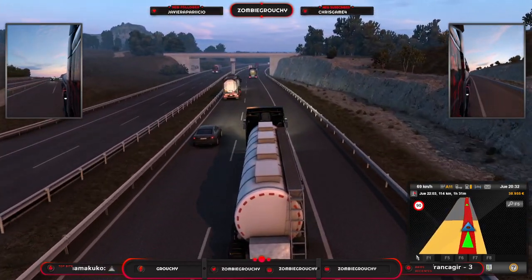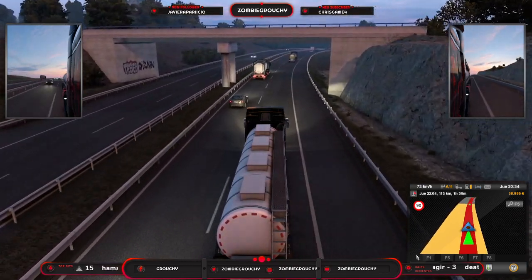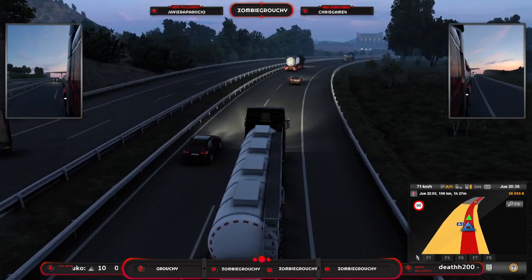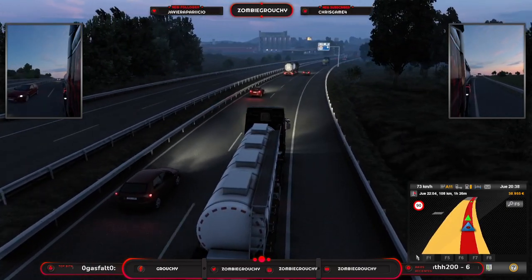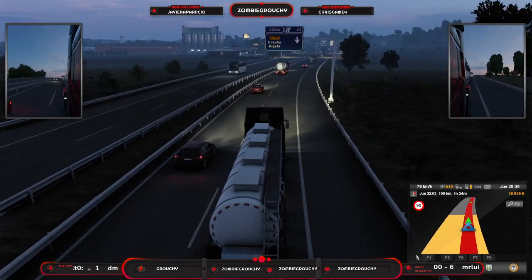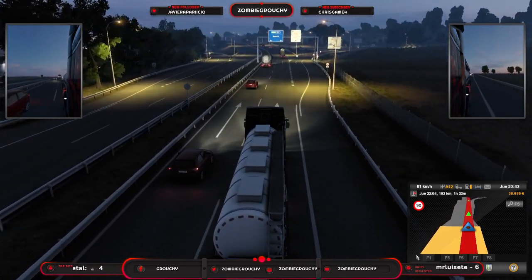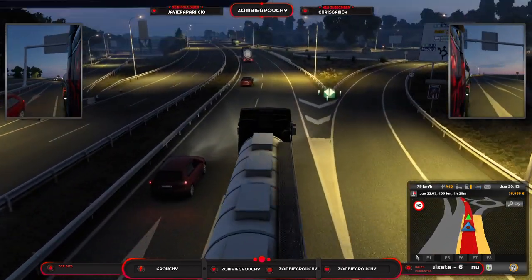Es increíble. Pues hay que mirar un poquito más de Twitter — este es el único DLC donde se han molestado los señores de SCS Software en añadir a cascoporro un montón de grafitis. Al final España tristemente está llena de grafitis, y es un detalle también importante que los señores de SCS hayan querido reflejar eso para hacerlo más realista en el DLC.